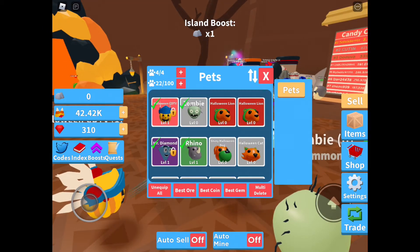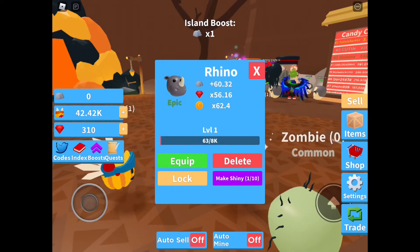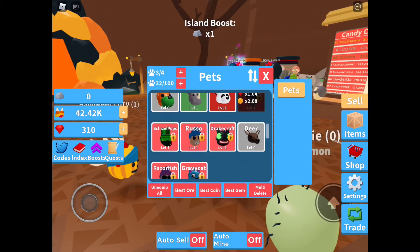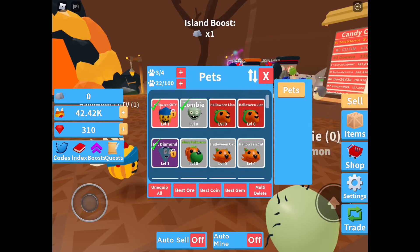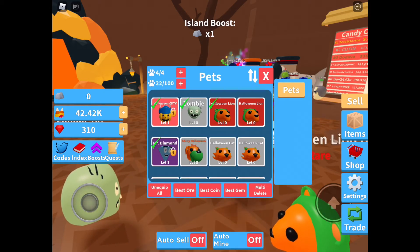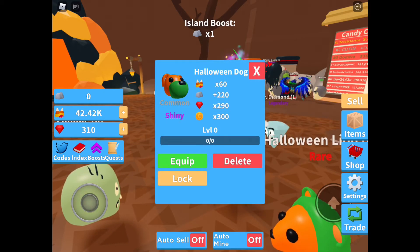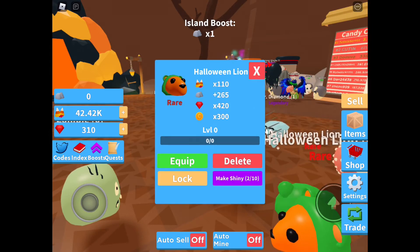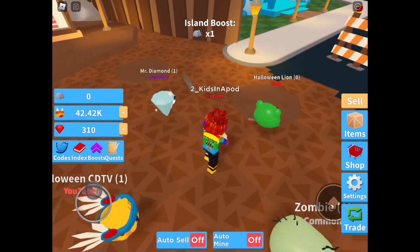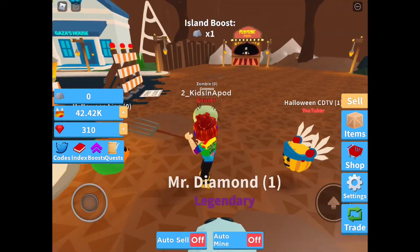Right now I want to equip you. What else do I have? So I want to equip the Halloween lion, make it shiny, equip you, and where is my shiny dog? Only 60 — wow, okay! Equip these... oh no, I cannot equip you guys, no more. Okay, let's go try a different house.